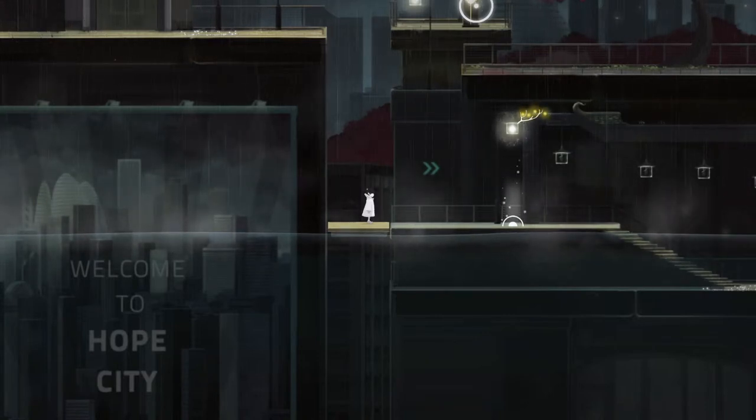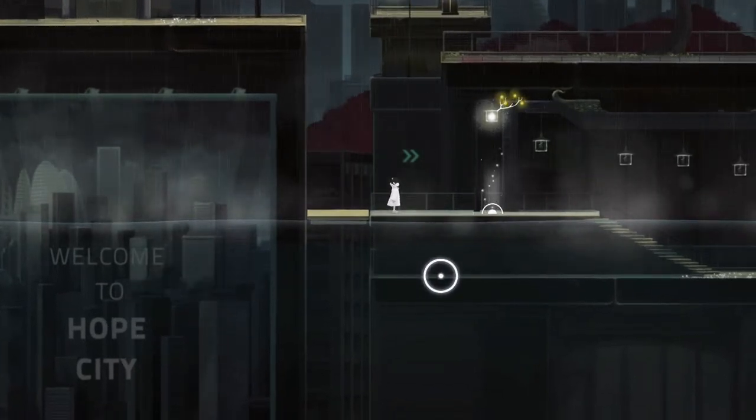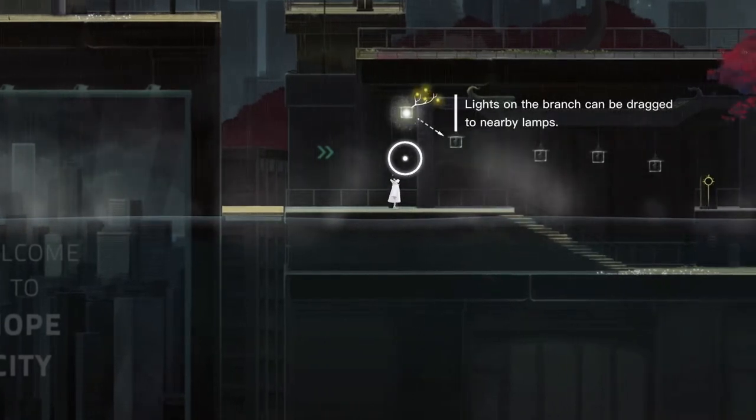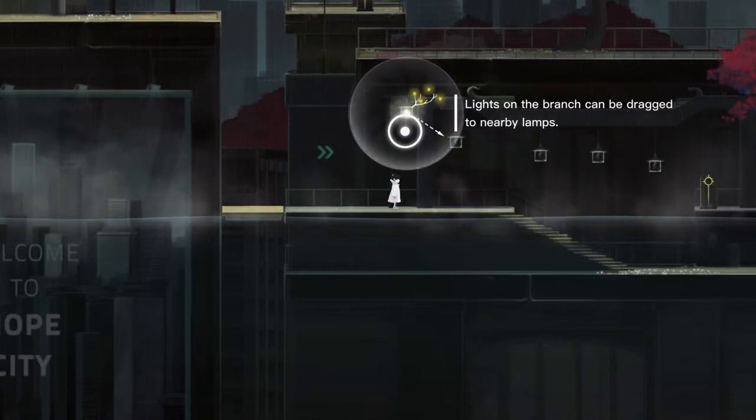Welcome to Hope City — it doesn't look that hopeful to me if you ask me. It says it right here in case people are wondering where I'm reading from. Lights on the branch can be dragged to nearby lamps. Okay, so I'm going to do that.